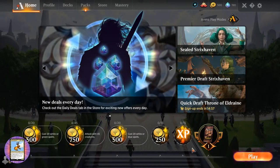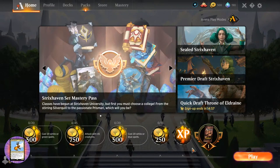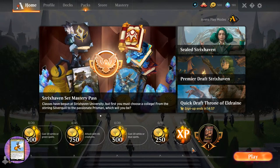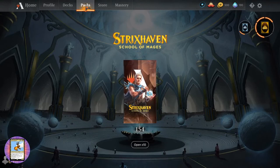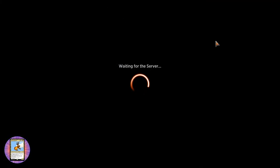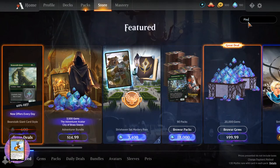Today on MTG Unpacked, we will be cracking some packs of Strixhaven. I've got 154 here. I believe there's a code - I think it's Play Strixhaven. Let's give that a try.